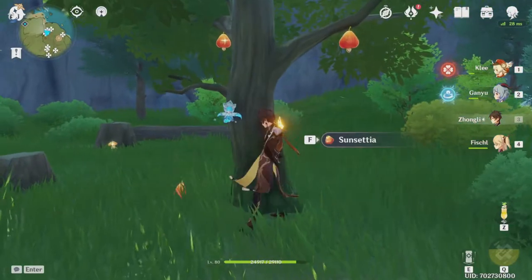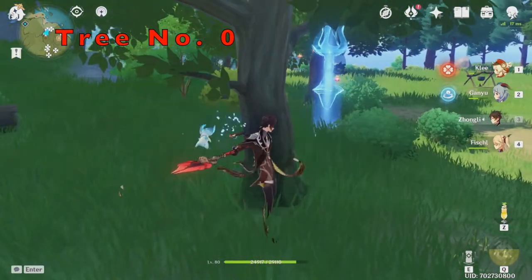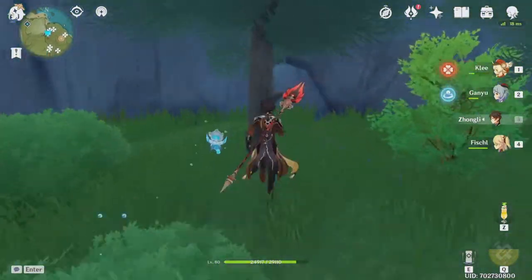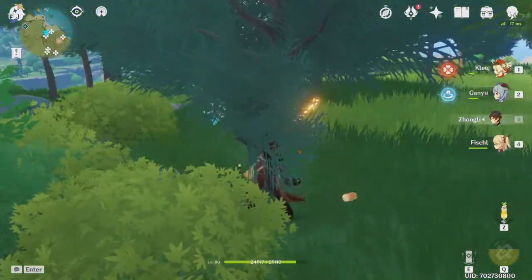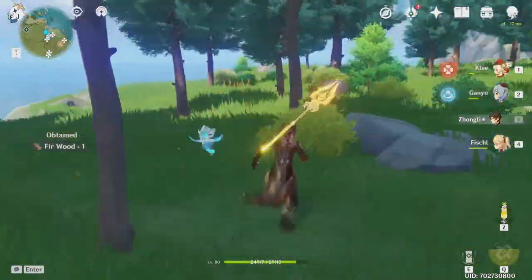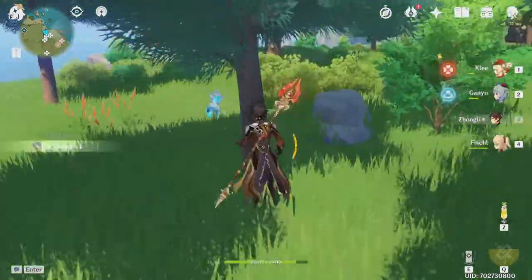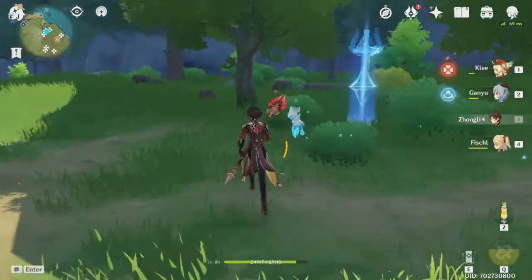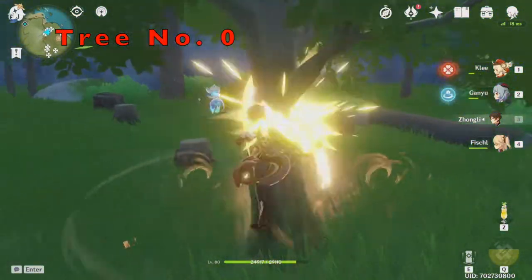Let me demonstrate this. This is a Cuihua tree. I hit this tree 3 times and then hit 10 other trees once and get 10 pieces of wood — 1, 2, 3, 4, 5, 6, 7, 8, 9, 10. Now go back to the Cuihua tree. It is refreshed.